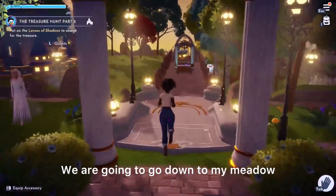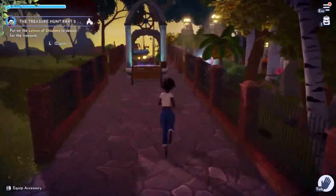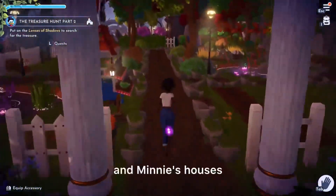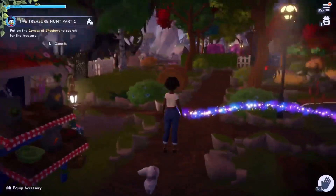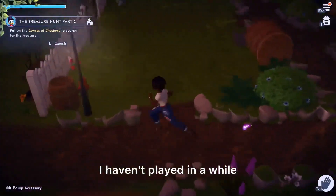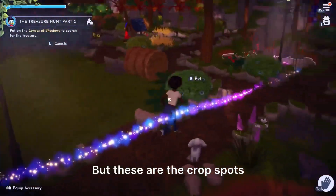We are going to go down to my meadow. This is where I put Mickey and Minnie's houses — it was supposed to be like a garden-themed neighborhood. This is where I'm supposed to put all of my crops. As you can see, I haven't played in a while, so it's blank. But these are the crop spots.